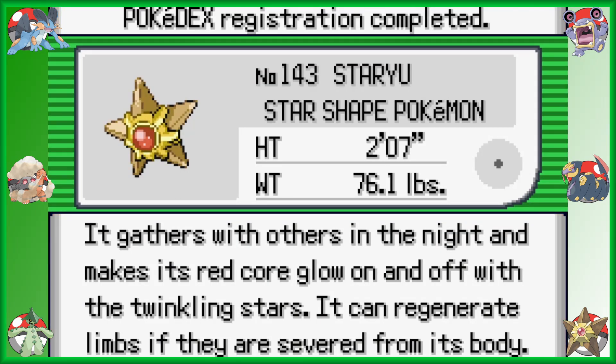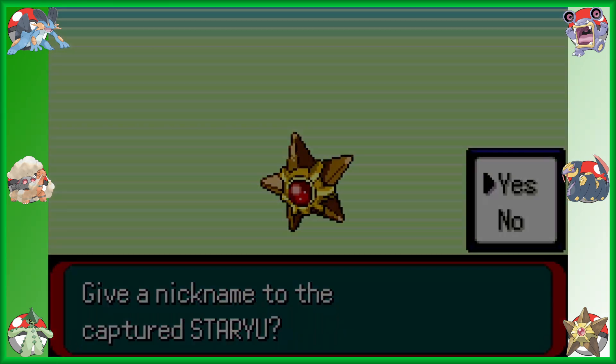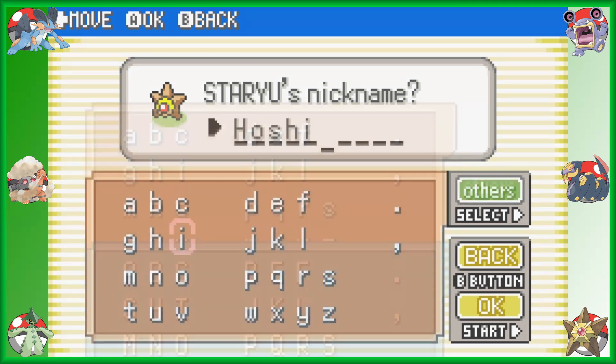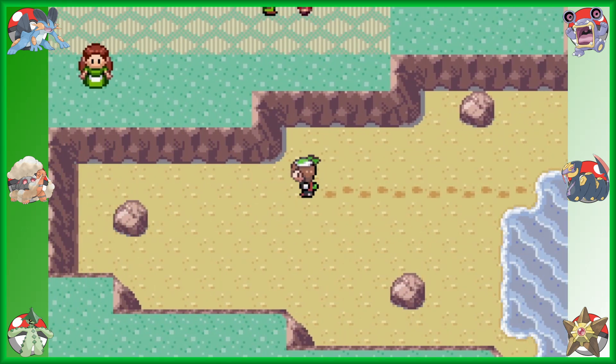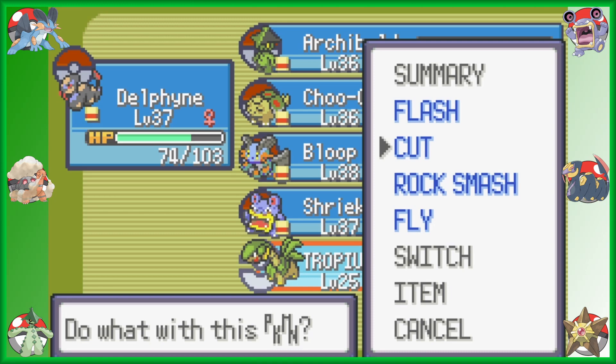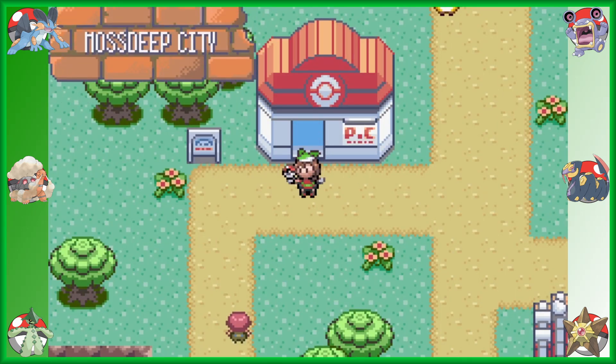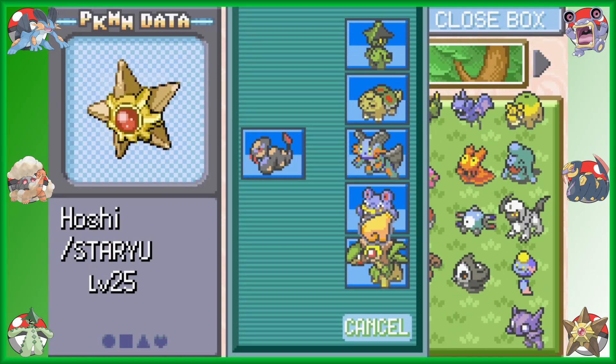Staryu, the star-shaped Pokemon! It gathers with others in the night and makes its red core glow on and off with the twinkling stars. It can regenerate limbs if they are severed from the body — hence why it can use Recover. Now, what am I going to name you? This is its name: Hoshi. Because the Japanese name for stars is Hoshi, and I just think it would be neat. But now we need to go get it from the PC. We may as well just fly to Mossdeep and get it from there. Alright, Hoshi, welcome to the team. Tropius, you're getting put in the box for a bit.